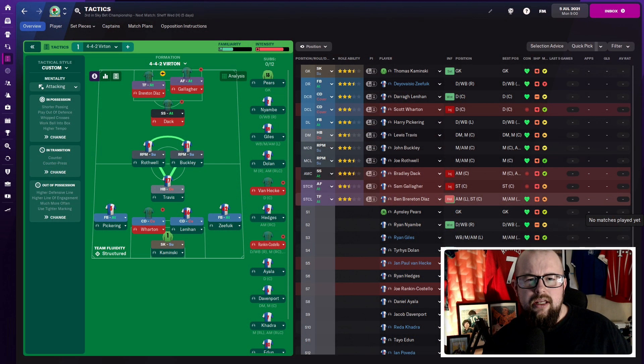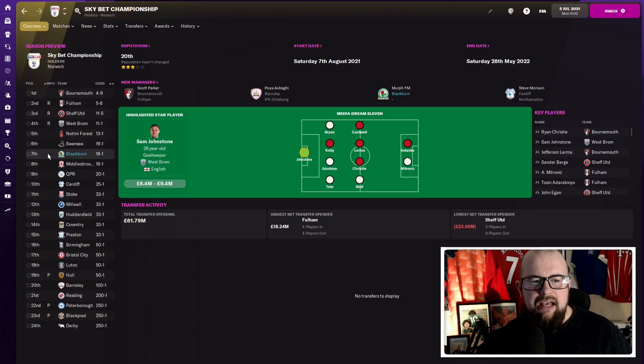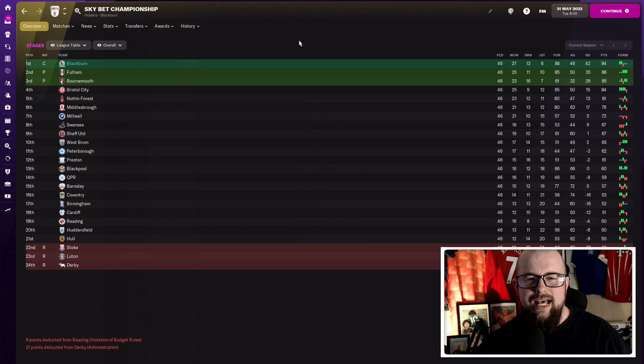Next up is Blackburn Rovers for the Championship test — a lower-prediction side. They were predicted to finish seventh. Looking at the season result: Blackburn won the Championship with 27 victories, 13 draws, and only six defeats the entire season.